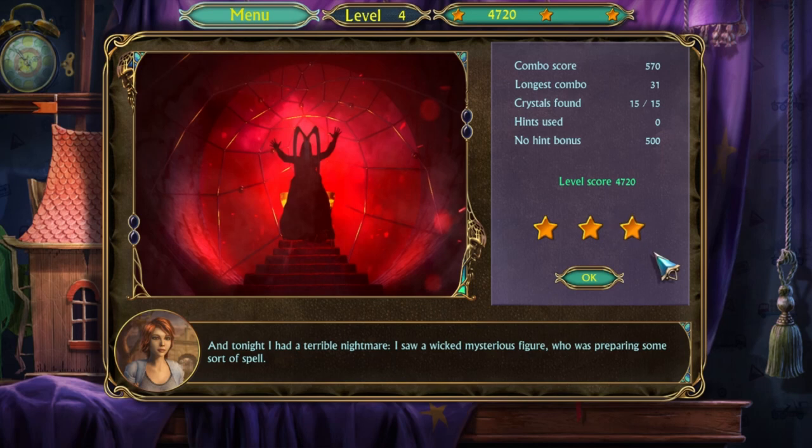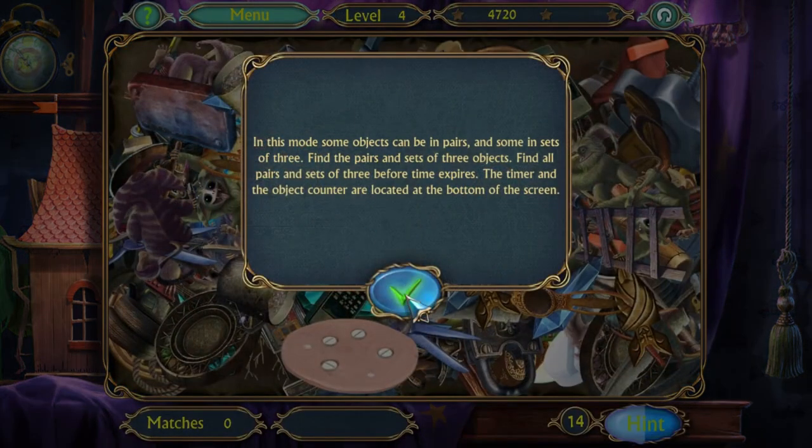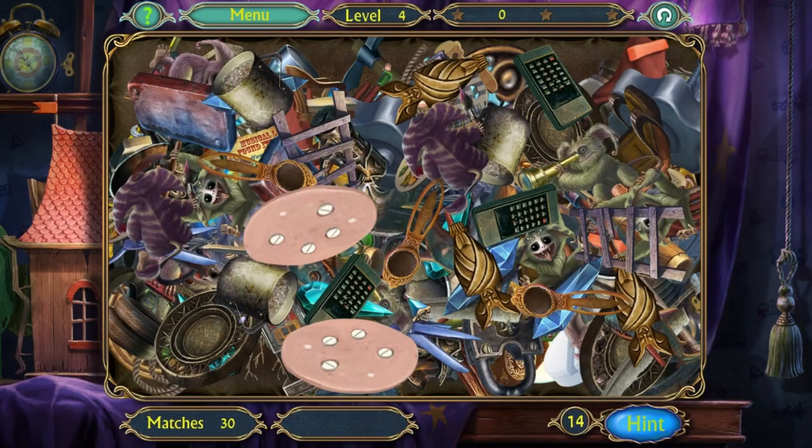That took a turn, didn't it? And tonight, I had a terrible nightmare. I saw a wicked, mysterious figure who was preparing some sort of spell. Yeah, this is definitely more interesting. Is that supposed to be like baloney with aspirin in it? That's what that looks like, right?